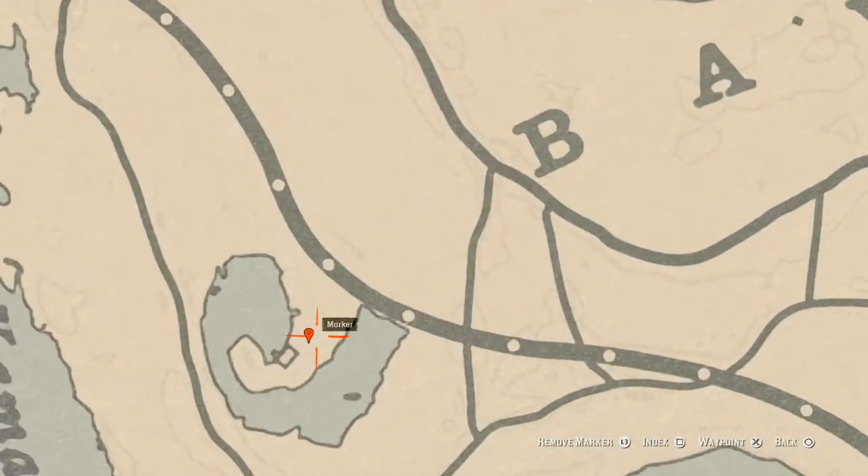Our next marker is a bird egg. This bird egg is a heron egg — H-E-R-O-N. It's in the tree; shoot it down with a varmint rifle or a bow using a small game arrow.